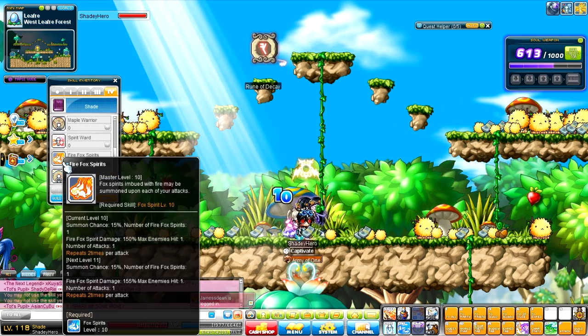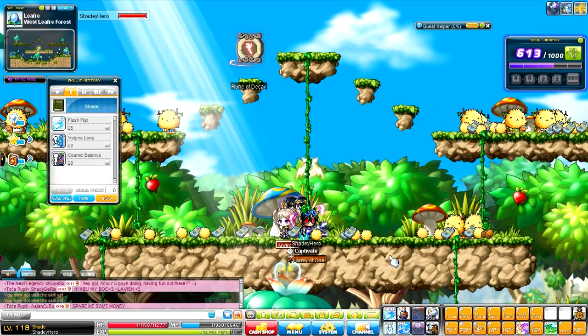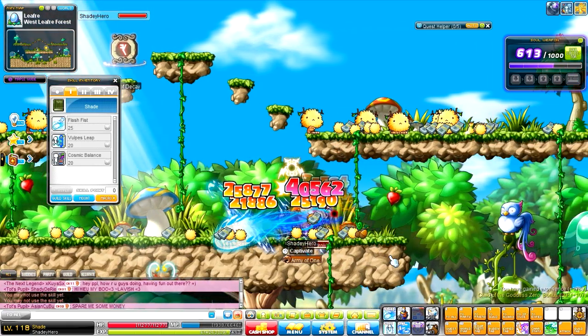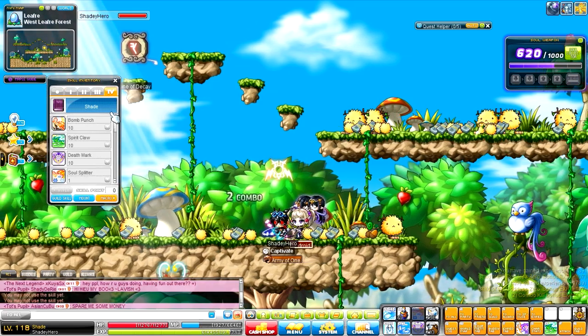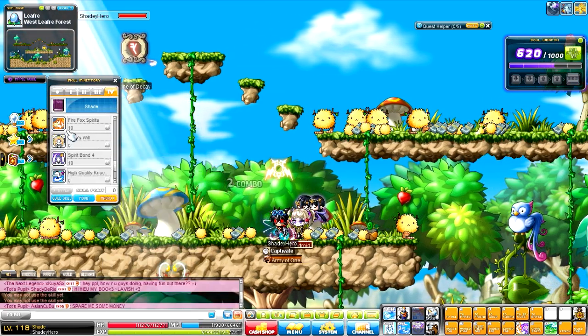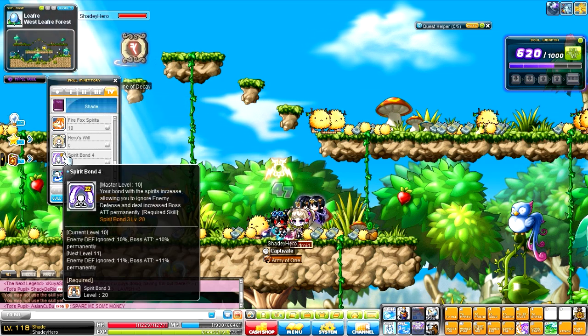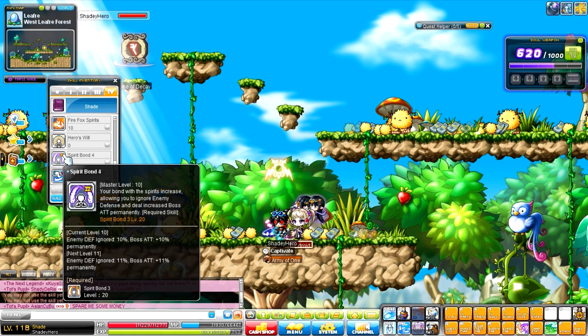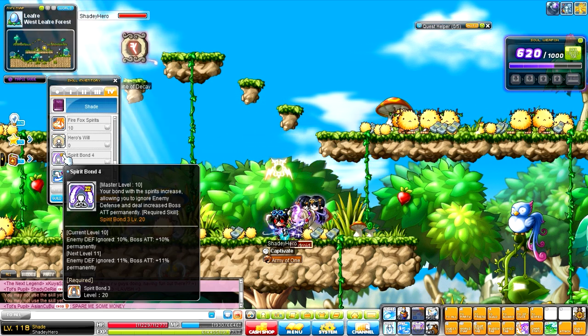Next, we have Firefox Spirits, which you guys saw earlier — those little red things flying around, those are the Firefox Spirits. We have Hero's Will, pretty standard. And then we have Spirit Bond 4, which ignores 10% enemy defense and gives you plus 10% boss damage. Pretty awesome.